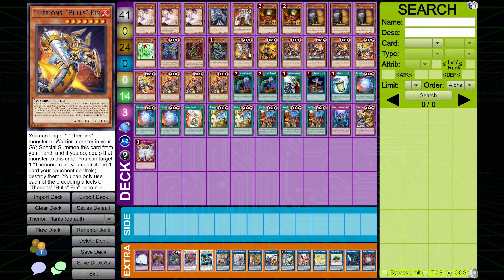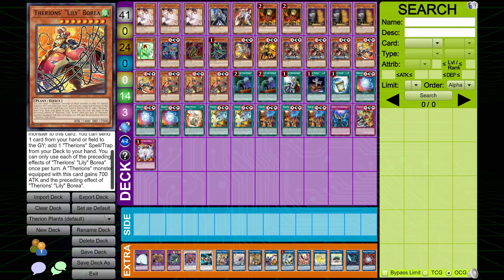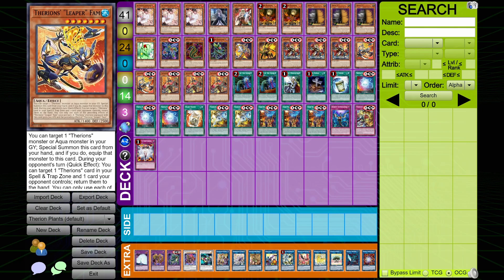The second one we're going to talk about is Lily Borea. This one is a Plant monster and a Therians monster. Target one from your graveyard, special summon this card from your hand, and if you do, equip that monster. You can then send one card from your hand or field to the graveyard to add one Therians spell or trap card from your deck to hand. Keep in mind that does not say Therians monster, so in this plant list you can equip any Plant monster from the grave. You can only use each of the preceding effects of Therians Lily once per turn, and it gains the 700 attack.